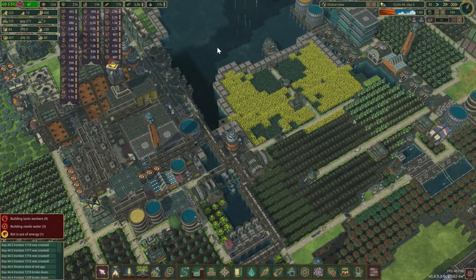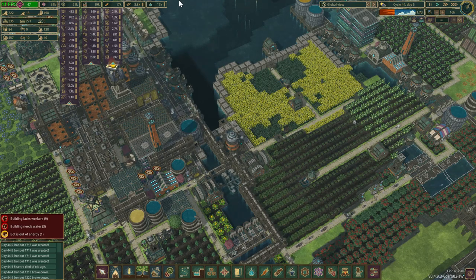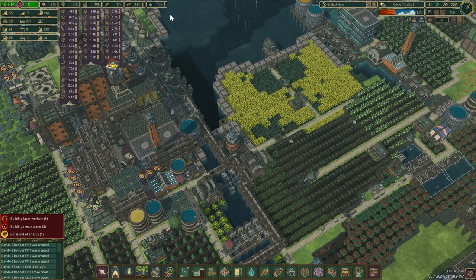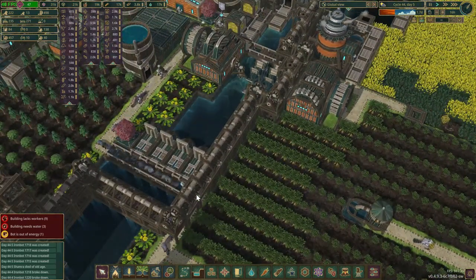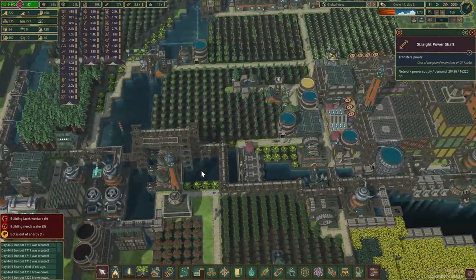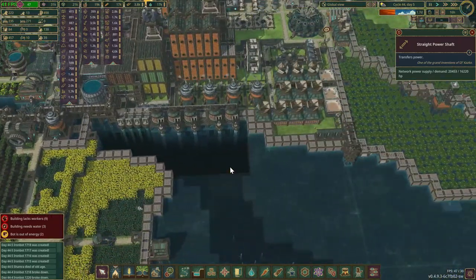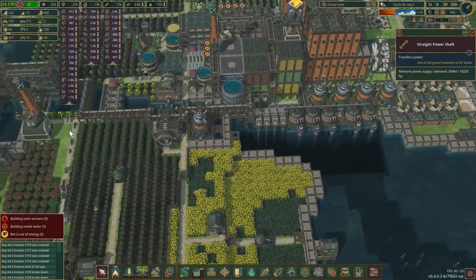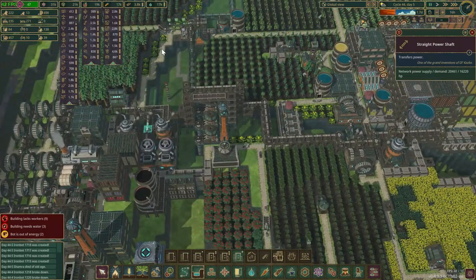Welcome back survivors, Disturbed Z here and we are back in Timberborn. I need to check something real fast — had a comment, I think it was Scooby Doom, saying that I might not have got all of my grids connected here. So I want to double check and see if we're getting the same numbers on everything.